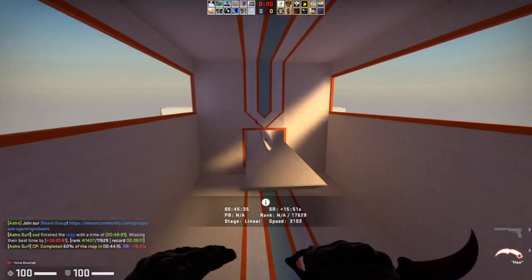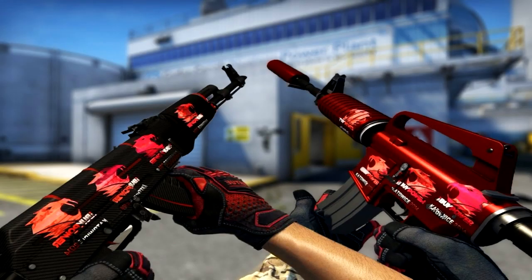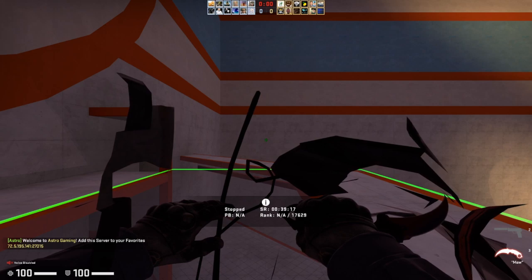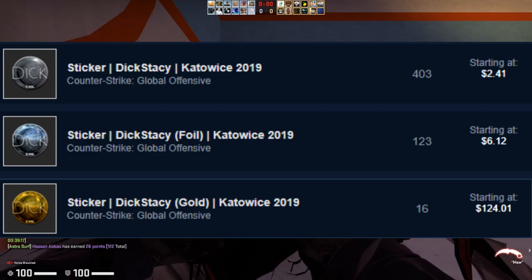The Furia holo was one of the most popular holos of all time. It really reminded people of the iBUYPOWER Katowice 2014 holo, and I've even seen a lot of crafts with fire and ice with the Titan holo and the iBUYPOWER holo alongside the Furia holo. I think that was really cool and it shows how significant new stickers can be to the overall CSGO marketplace. You should never discount anything and should always be looking for new investments with that kind of mindset.